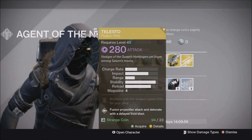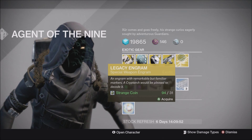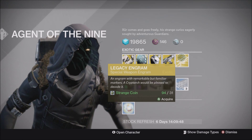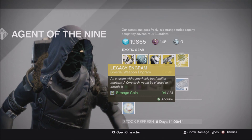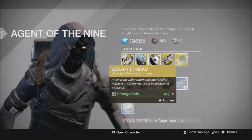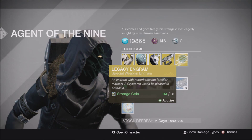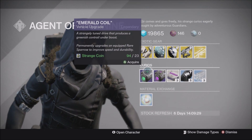Fusion projectiles attach and detonate with a delayed void blast. For the engram this week, Xur is selling the Legacy engram — the special weapon engram — for Year One exotic specials. You can get a chance at an Icebreaker, for example. If you want to finish your Year One exotic collection, you can buy a Legacy engram for 31 Strange Coins, though I already have every exotic so I'm skipping it.